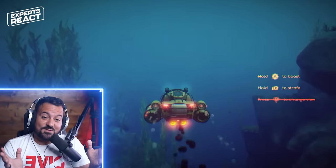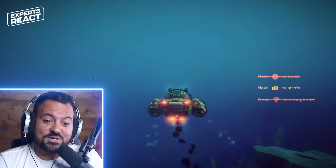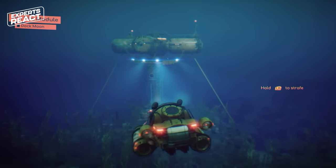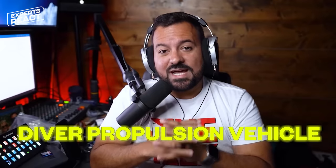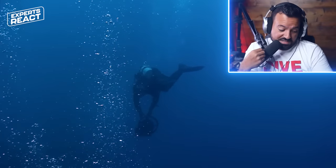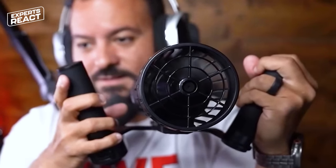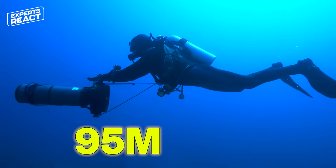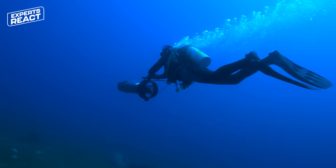I don't blame him for using a submersible — swimming is tiring, especially if there's current. We actually use stuff like this in real life. They're called DPVs or diver propulsion vehicles — we call them scooters. I actually have one here. That propeller in the back, we just hang on to it, press a button, and swim with it. This one is tiny — the ones we use in real life are much, much bigger. But they allow us to swim at 95 meters per minute, which is almost as fast as an Olympic swimmer underwater, and you don't get tired — you just press a button and go.